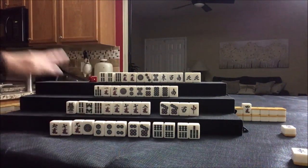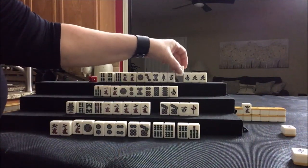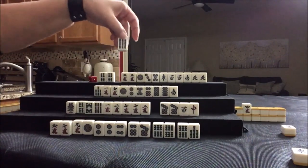Five crack discarded — nobody can take it, so we'll draw. West drew and paired up a West tile. That's nice — very nice. Let's get rid of the nine bam.